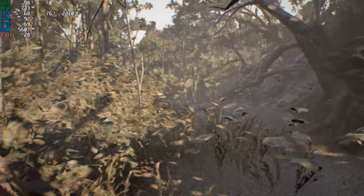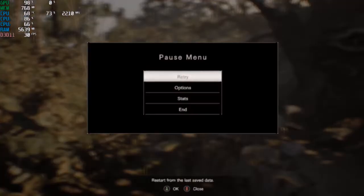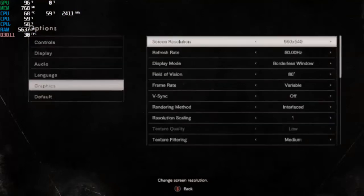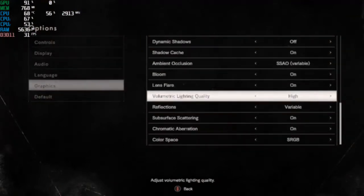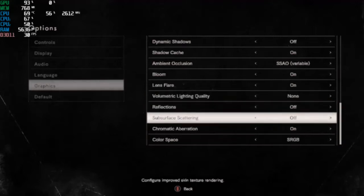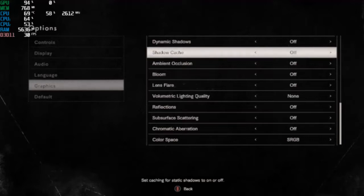Let's turn off all the settings and see if it really improves anything. I can't seem to get rid of the shimmering but I can't remember how at this point, so I won't worry about that. Let's turn off everything else and see what happens — just turn off everything and see.